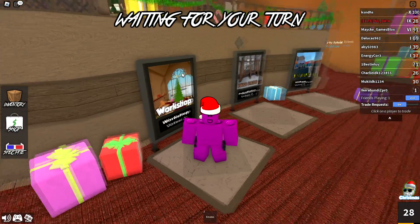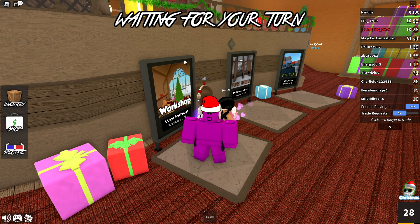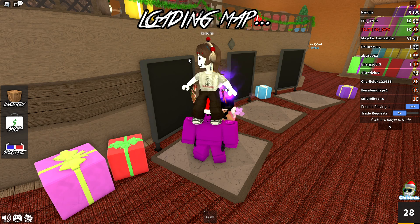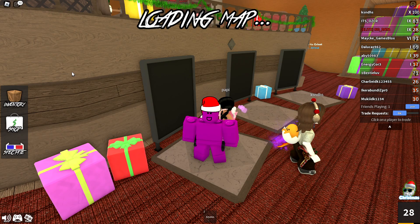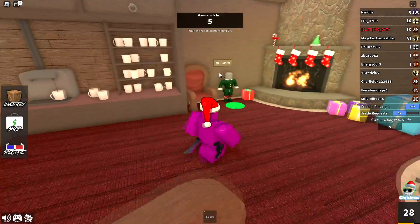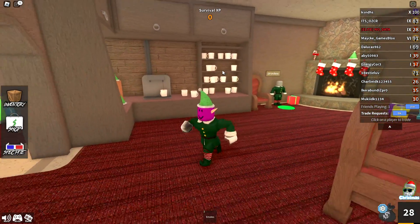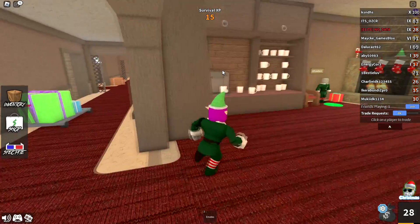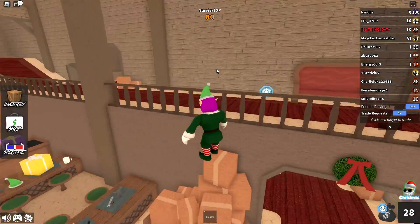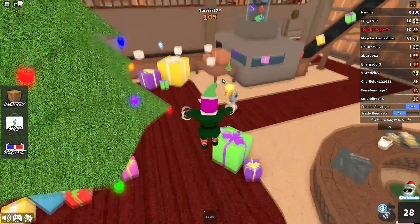First of all, we have some returning maps in Murder Mystery 2 — the returning Christmas maps. I imagine we have the workshop map, the cabin, as well as the train station. I'm not sure if there's any new maps yet. For the first time in this event I can transform into elf data — I am once again elf data. Throughout the map we have some snow tokens we can use to get prizes for this event.